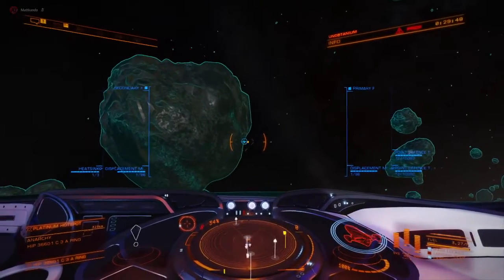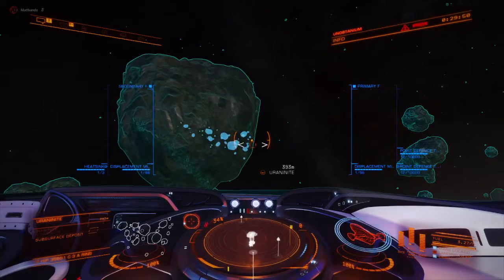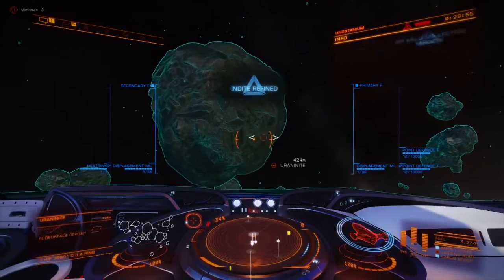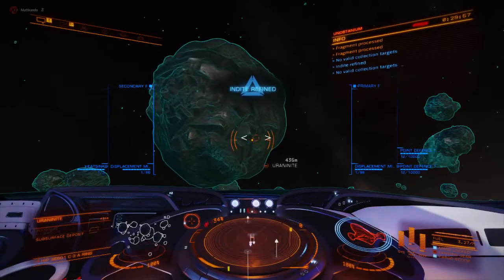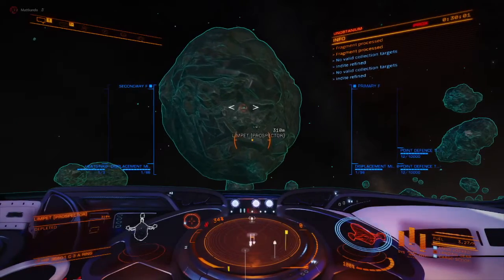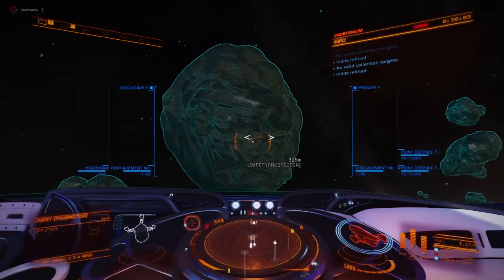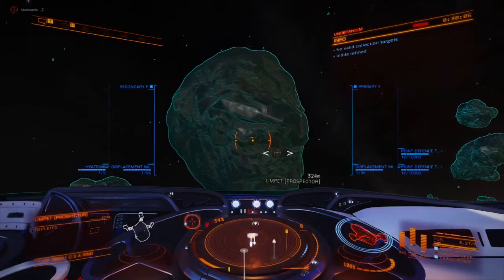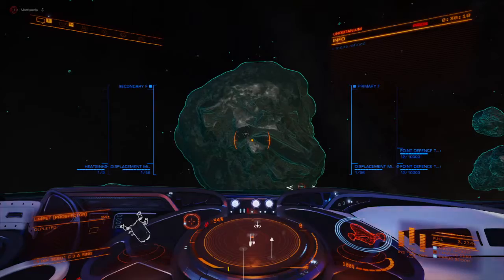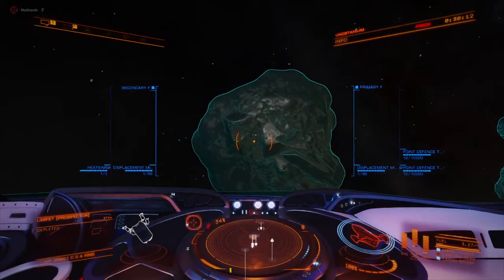Now that other deposit up there — I'm not sure what that is. That's something I've got on ignore list. But you can see the little divot pointing down on it — that tells you at a glance that's a subsurface deposit.